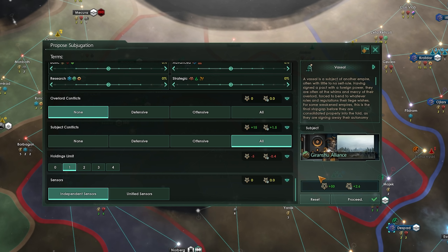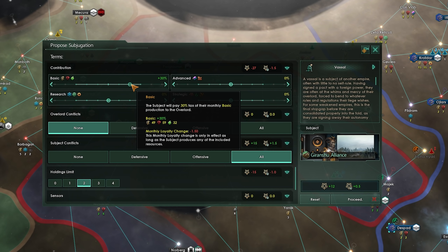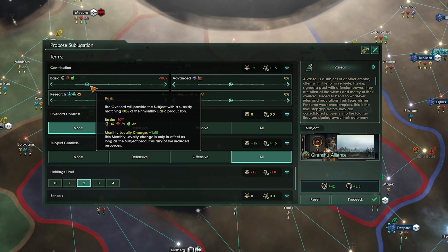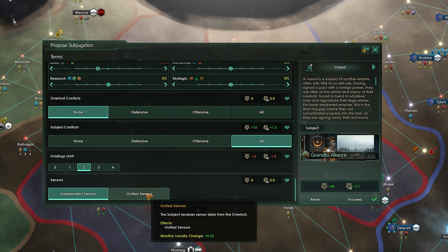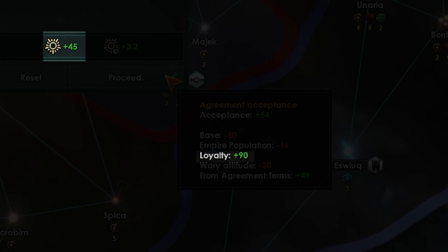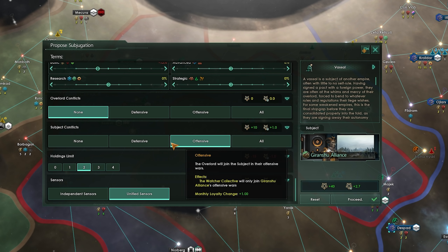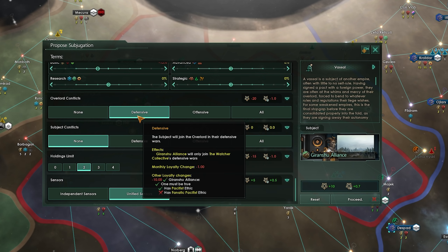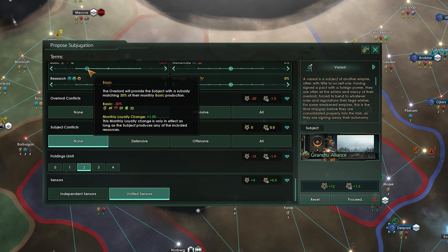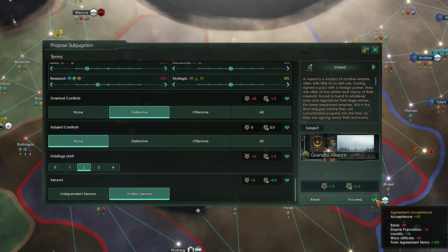Sometimes, even a small bit of economic support can tip the deal in your favor, while at other times, you'll need to promise to involve yourself in all of your vassal's wars, or even share your sensor data with them. Either way, this loyalty number is multiplied by two and is added to the list of modifiers. You can use this to really haggle and get the exact deal you want, but keep in mind that you want your vassals to be loyal over the long term, otherwise you're doing all this haggling for somebody who's just looking for an opportunity to betray you eventually.